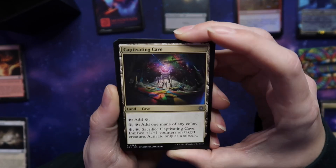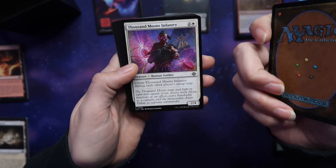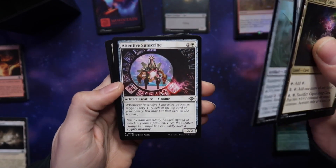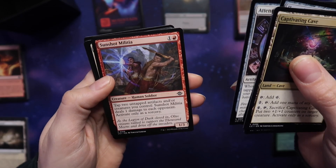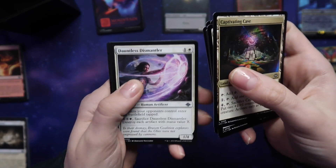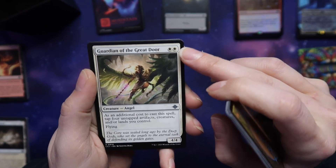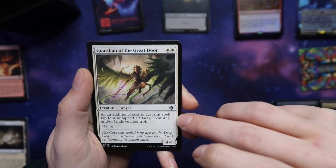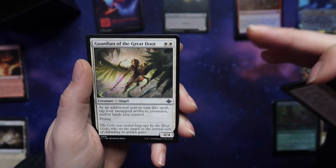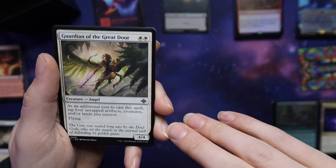Captivating Cave — we've had this one before. Thousand Moons Infantry. Adaptive Gen Card. Hunter's Blow Gun. Attentive Sun Scribe. Sun Shot Militia. Dauntless Dismantler. Guardian of the Great Door — an angel with an additional cost: tap four untapped artifacts, creatures, and/or lands you control. That's not too bad — basically instead of paying additional colorless mana, it's like another way of saying Convoke, but you can use other things too.